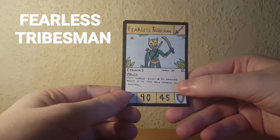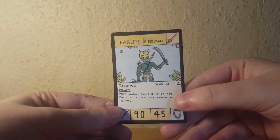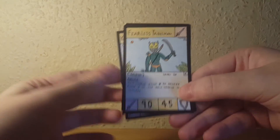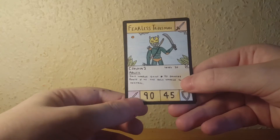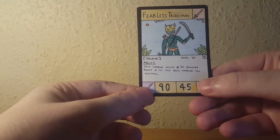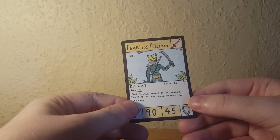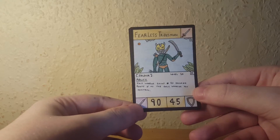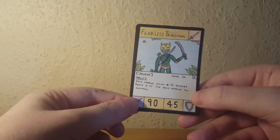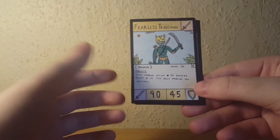Next we have a warrior support card called Fearless Tribesman. This is a level 10 soldier common, and the artwork is pretty awesome — probably one of my favorites. He's got his bow on his back, a machete, and some leaves representing tribal and forest themes. The ability is: this warrior gains 20 damage points if he is the only warrior you control. So if he's the only warrior on the field, his damage goes up to 110, which makes him a pretty awesome level 10 warrior right at the start of the game.